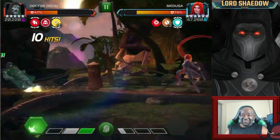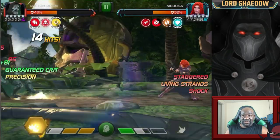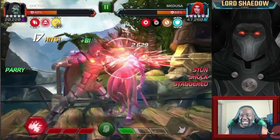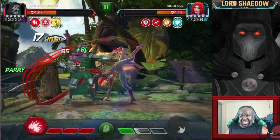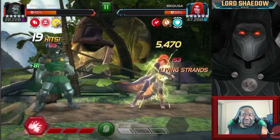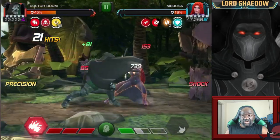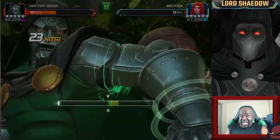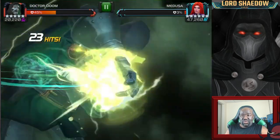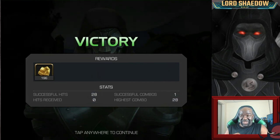Now we've got Scarlet Witch — wait, Medusa here. I thought I could keep her from getting living strands by just keeping the stagger on her, but she played a little bit loosey-goosey and I didn't keep the stagger, so she was able to get those living strands. But it doesn't matter because the style I'm using to fight her is just parry heavy anyway, much like I would have done with my Corvus. You could attack her and she'll auto-block, but because she doesn't have the parry mastery she's not going to stun you. So down goes Medusa to Doom, hurt though he is.